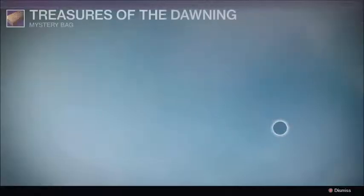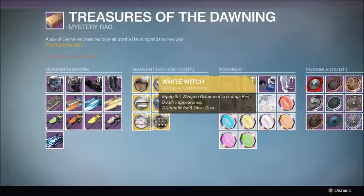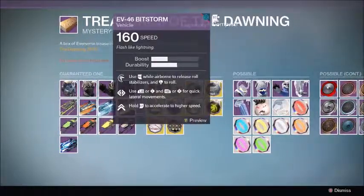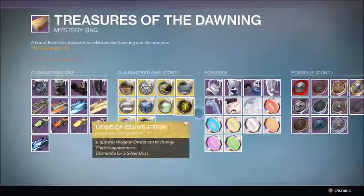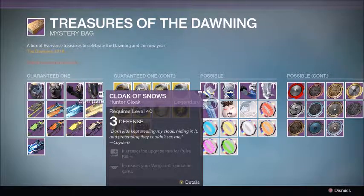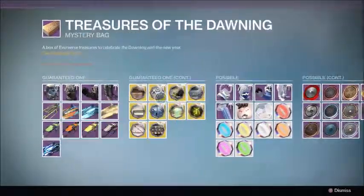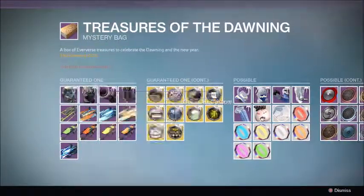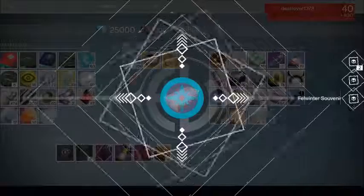There are a ton of new ornaments for Icebreaker, Thorn, and just a ton of new exotics — we have Thorn, the Word of Crota, Black Spindle, and Icebreaker. There are also cool new sparrows for SRL: the gold one, the lightning one, and there's a techno-pattern one I hadn't seen before. Then we have the armor — this is what we really want — and I think we need the cape to get the entire set. You're guaranteed an ornament per package. Without further ado, let's hop into these — I am super hyped. The package looks really nice.